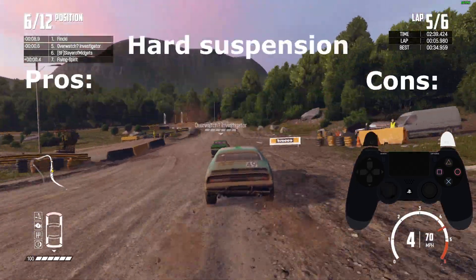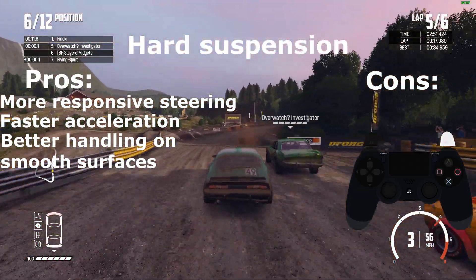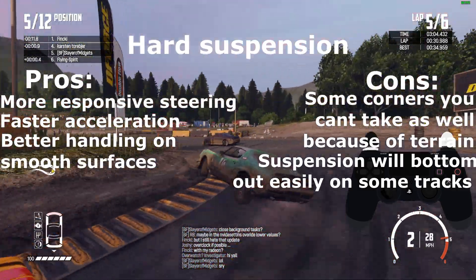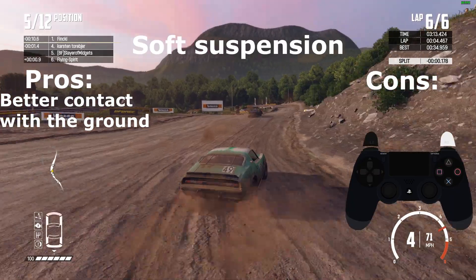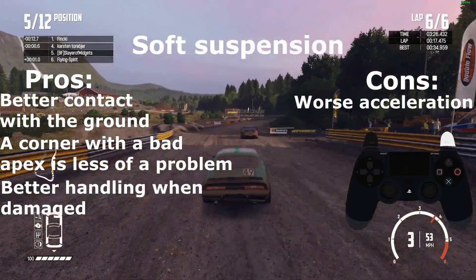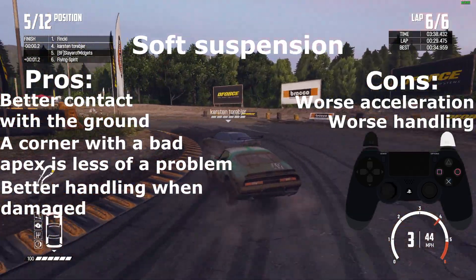So what are the benefits in short? Harder suspension will respond more to the driving surface; you'll accelerate faster because the suspension isn't compressing and taking power from the engine, and your cornering will be better because there is less body roll. The disadvantages are that some rumble strips will throw the car off track, rough tracks with large bumps will cause bottoming out and loss of control, and when your suspension is damaged it will behave far less predictably. The advantages of soft suspension are better floor contact giving more consistent power delivery, more consistent steering on rough terrain, and more predictable behavior when the suspension is damaged.